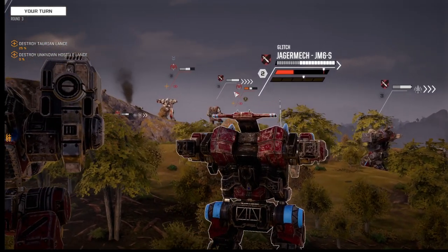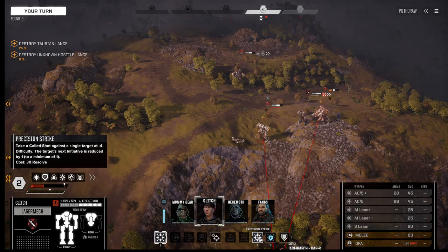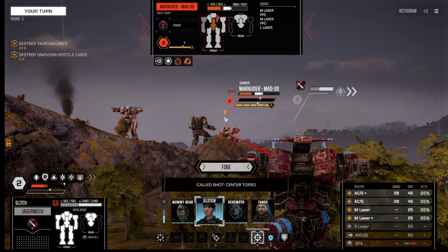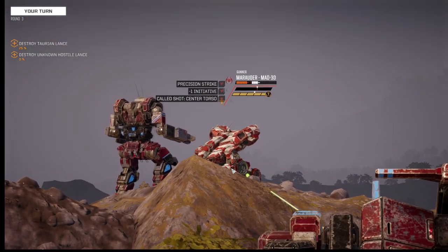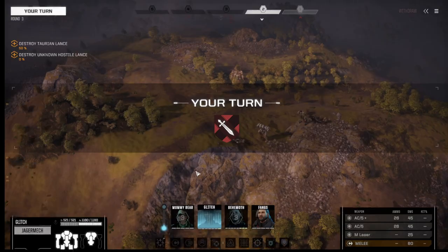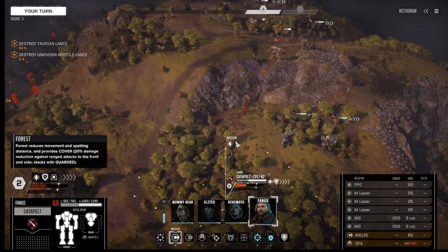Did knock him down — what did I expose? His chest. I can take the Marauder out with Glitch. Let's go take that Marauder out with Glitch — I just want him off the map. I'm going to have to retreat the Kentaro. She's going to precise strike him. Had to get him off the field because there's an assault coming. Now I need to try to move up, but I don't have very much going for me.